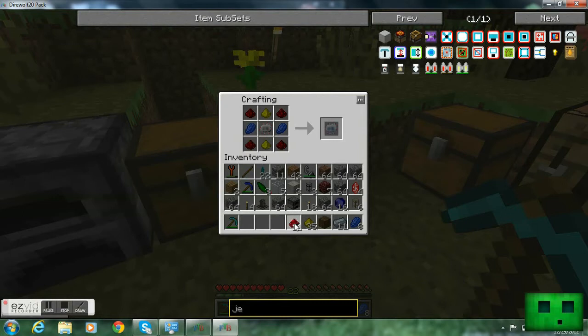I wanted to go to the nether and got some glowstone. Sorry this hasn't been out, but like I said, I'm really busy. So there's my advanced circuit.